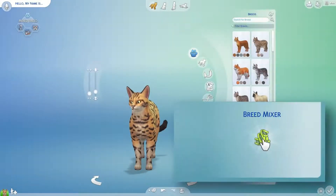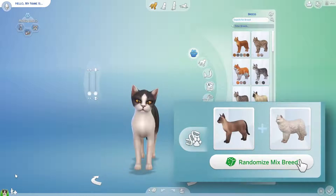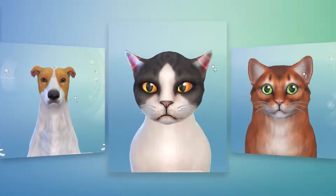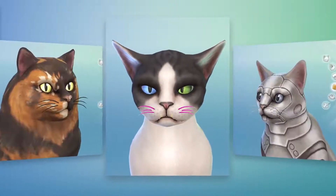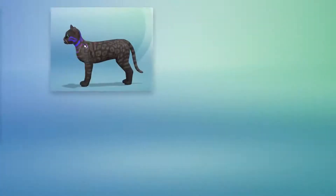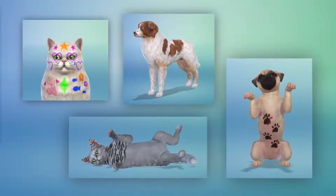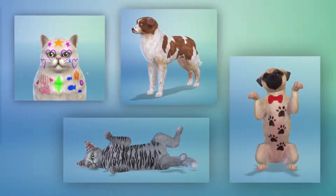Let's create something more exotic. Use the breed mixer to play with genetics. You can modify a pet's face — just push and pull. Shape their ears, choose their eye colors, and even pick their whiskers. The new paint mode lets you create truly unique cats, dogs, kittens, and puppies. Go deeper with stamps and stencils to create a more fantastical companion and unleash your creativity.